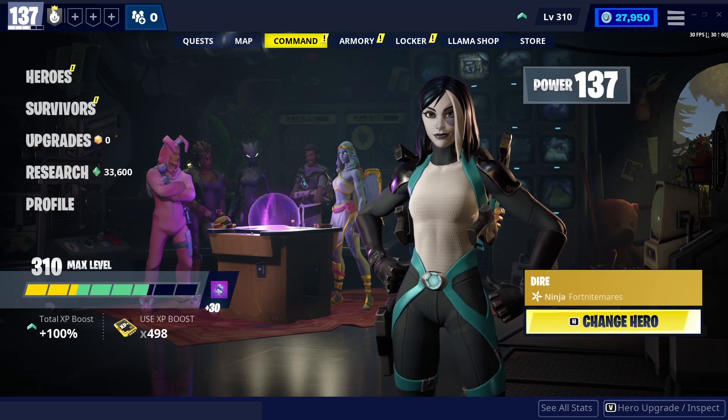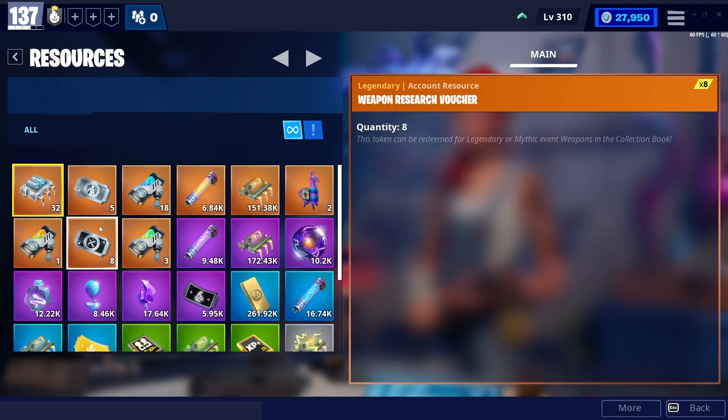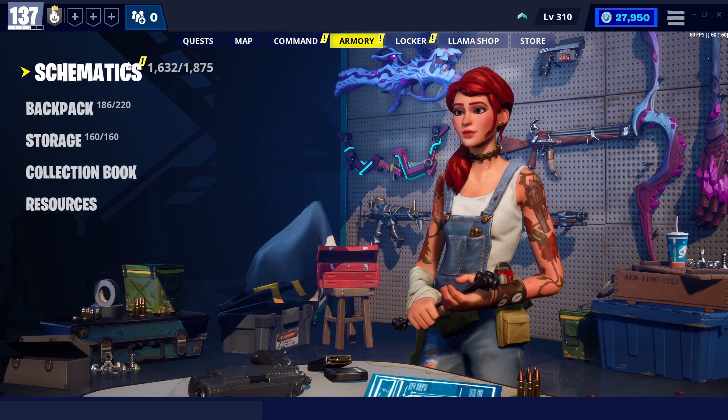There are a lot of other valuable rewards too, not just the superchargers. You can get 1 weapon voucher and 1 hero voucher, which you can use to get rare heroes or weapons from the collection book. But choose wisely, as you get only 1 of each every season. You can also get up to 4 core re-perk per season — 1 from the Ventures level and 3 from the quests. You don't need core re-perk a lot, but it's good to have some, because sometimes you need to change your 6th perk, especially on melee weapons.